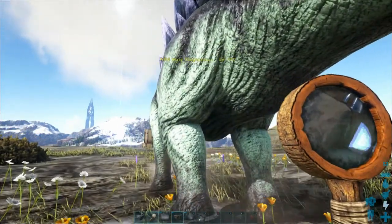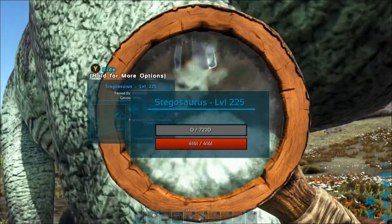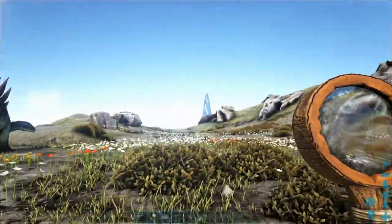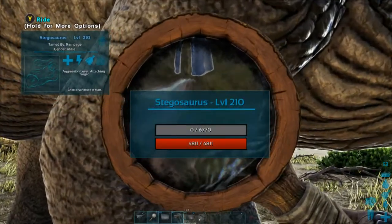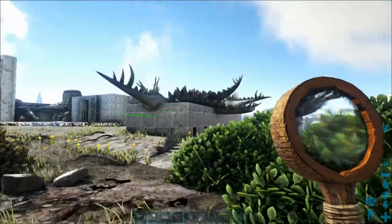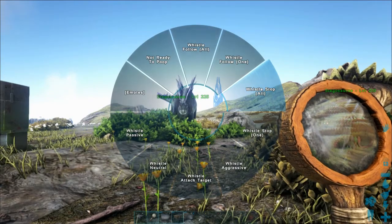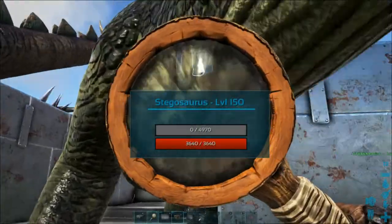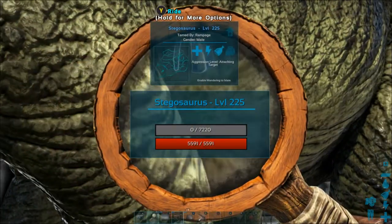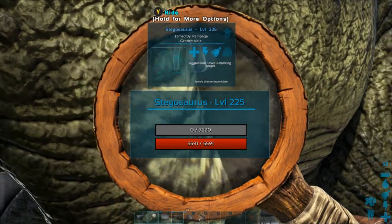After taming, this 150 tamed out with 4100, and the 140 tamed out with 4800. So that's twice now that the 140s have actually spawned with higher health than the 150s. We'll tame this one as well — and there you go, that got a lot of points put into the health.